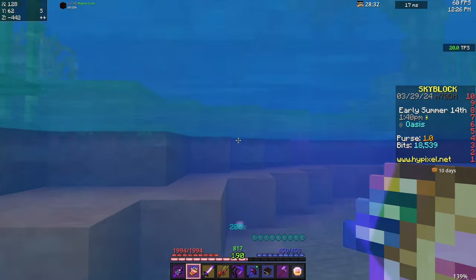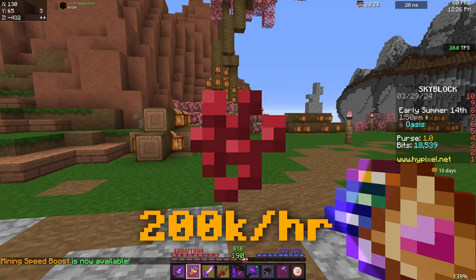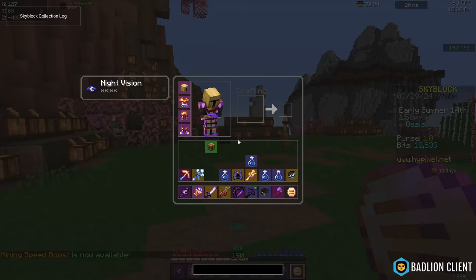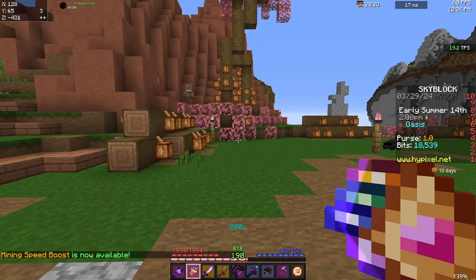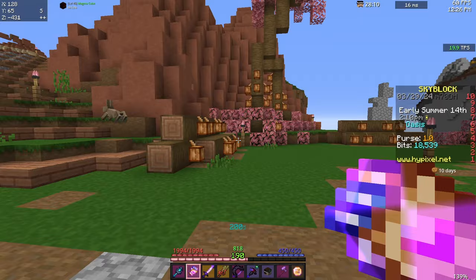Originally, for a farming-based method, I was going to do Hub Netherwort farming, but that made way too much at a solid 200k an hour. So I settled on Oasis Animals, which is far worse. I'm going to start a 15-minute timer and see what I get. I will not be using looting, and I will be using no speed-increasing armor, because that would help too much. And I'll be starting now.